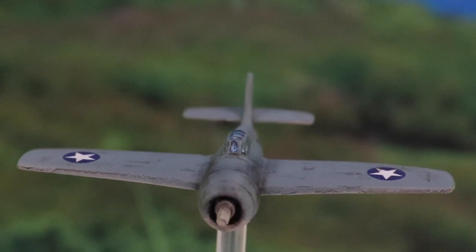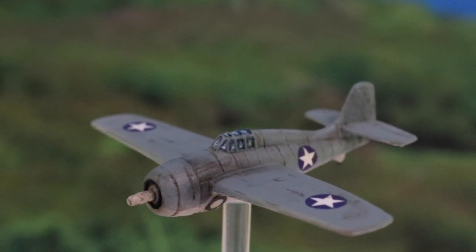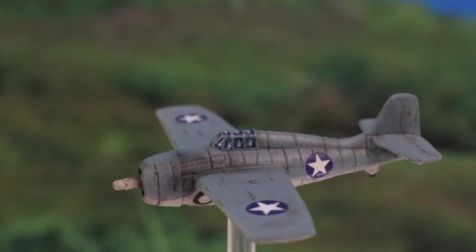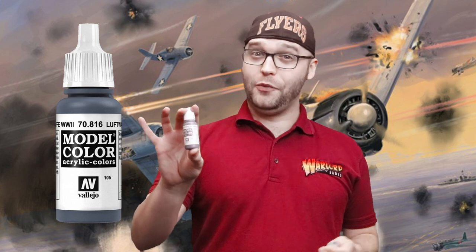Number three: painting the Wildcat. Once you've got your new box, the first thing you're going to want to do is have a look at the models, and after that you should get them painted. Start by spraying them a color of your choice — I usually go for a white or gray base coat — and after that get your base coat on. For this I recommend Luftwaffe Uniform World War II. It might seem a bit different for the World War II US planes, but trust me, it's the right kind of tone. Get your base coat of that on.